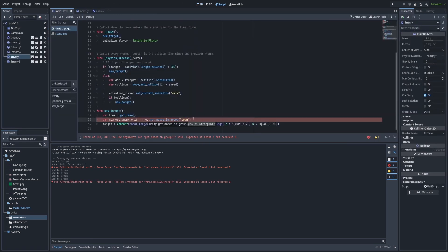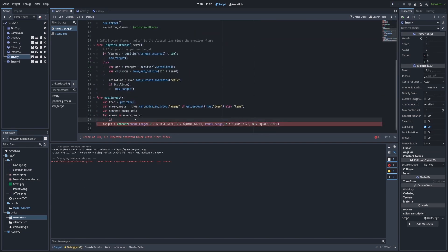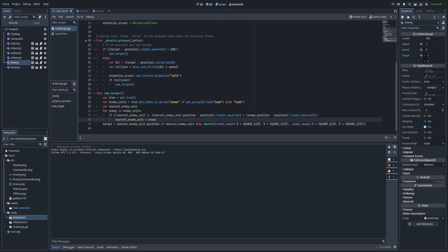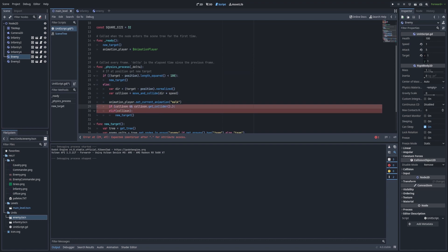Hello everyone, welcome back to another update on my unit game. In the previous episode I added officers and added collisions into my units, however I felt that the collision avoiding system was a bit lacking, so what I decided to do was to scratch everything, delete everything, and rebuild.